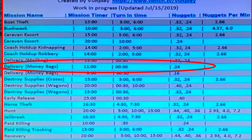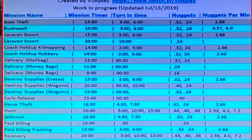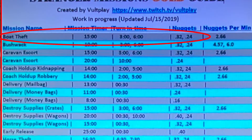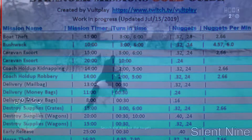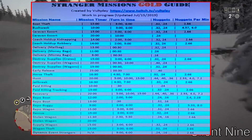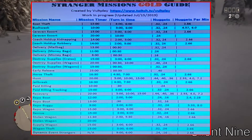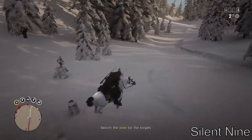For missions with two timers listed, always look at the one with the least amount of time — that gives you the most gold. For example, the 'Boat Thief' mission has a 15-minute timer with turn-in times of three and six minutes. You want to go for the three-minute one and hand it in under three minutes to get the max gold.